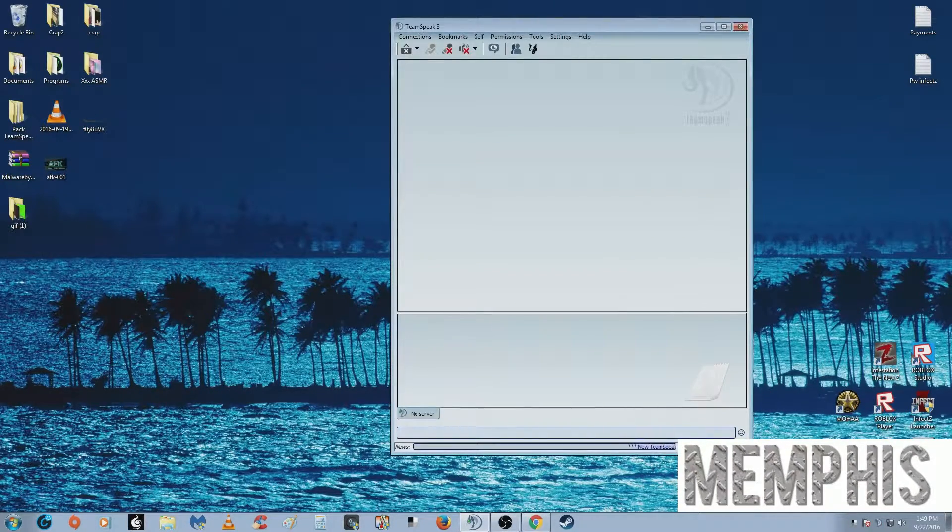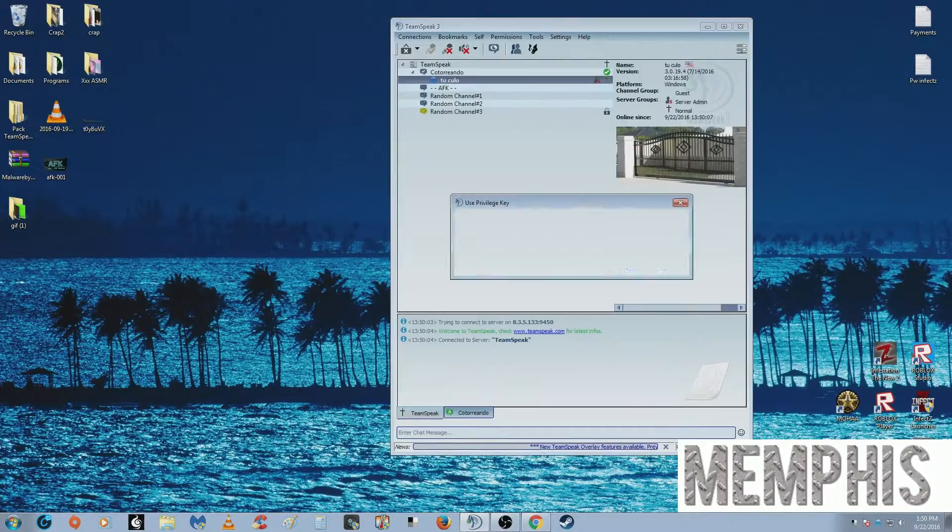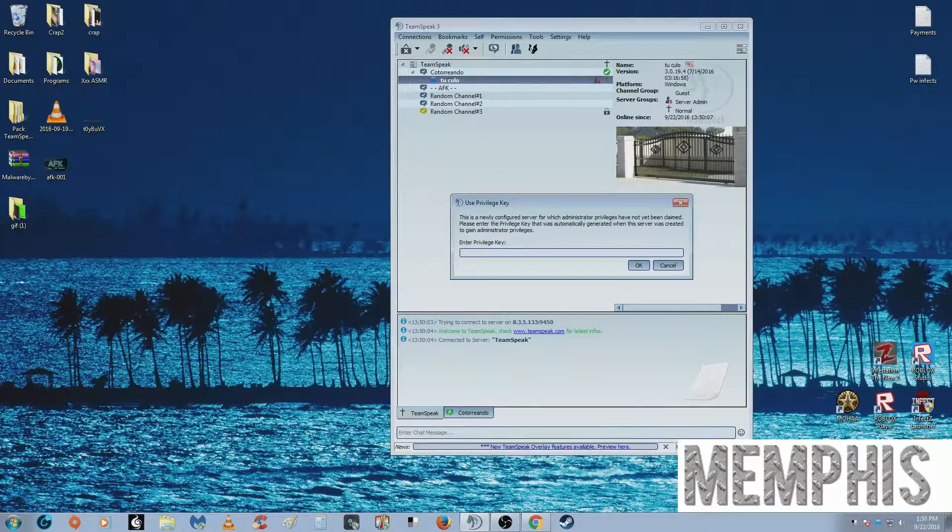So when you load up your TeamSpeak, you load it up like this, and you connect — connected. And you get this annoying privilege key sign. See, I'm already an admin on here, but I'm trying to get this pop-up sign removed.